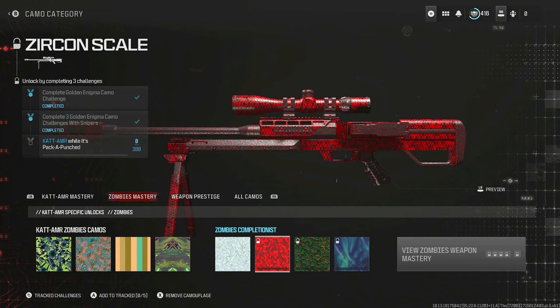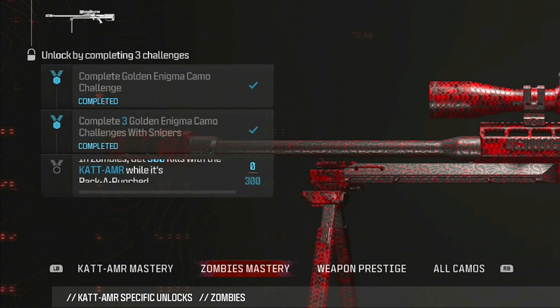The very first gun we've got to do for Zircon Scale is the Cat AMR — 300 kills whilst it's Pack-A-Punch. Let's go.